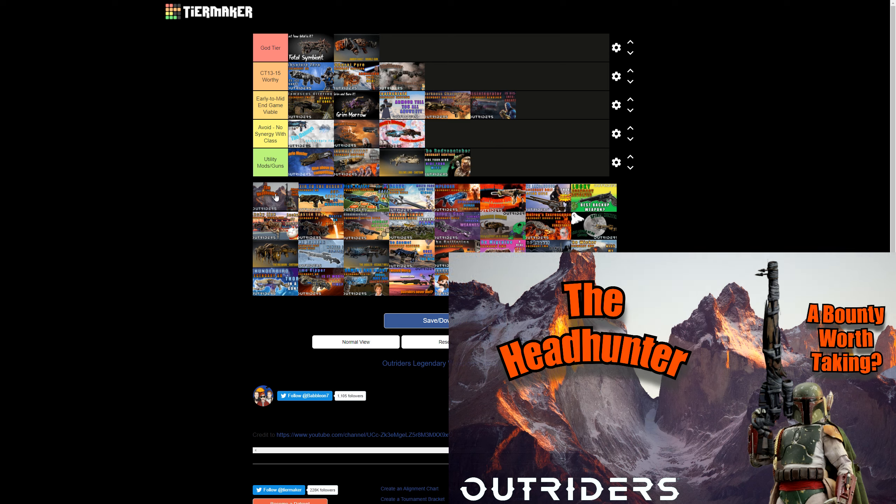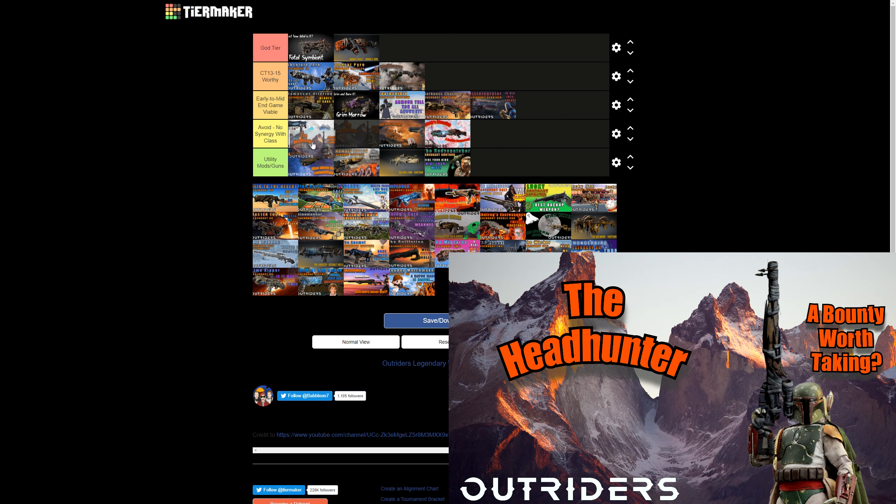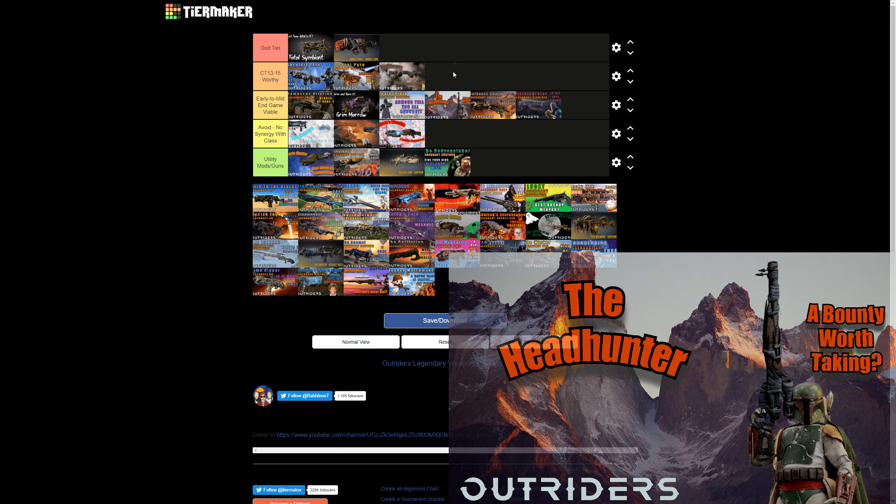The Headhunter was okay but frustrating to use. It definitely has synergy with the class — not a utility mod — but I wouldn't recommend it unless going for a sniper build, and even then there are better options. Because of how difficult it was to use, I'm placing it in Early to Mid Endgame Viable. Interestingly I've put a shotgun — the Darkness Charmer — ahead of it, since the Darkness Charmer has a better mod. The Headhunter does have some toxic viability and synergises with the build more than the Darkness Charmer, so it sits just above it.